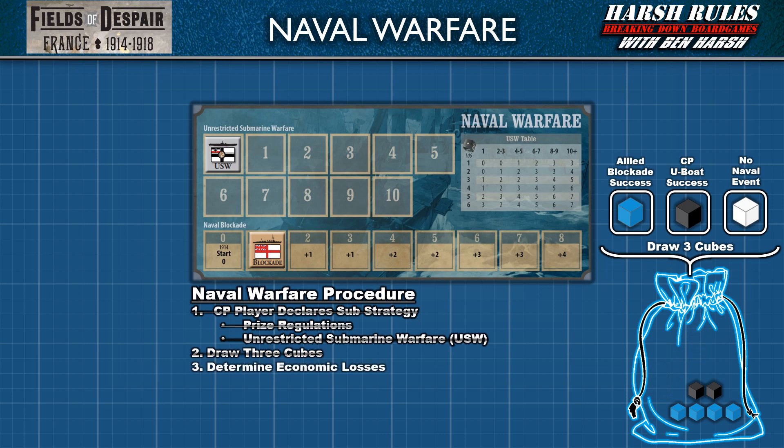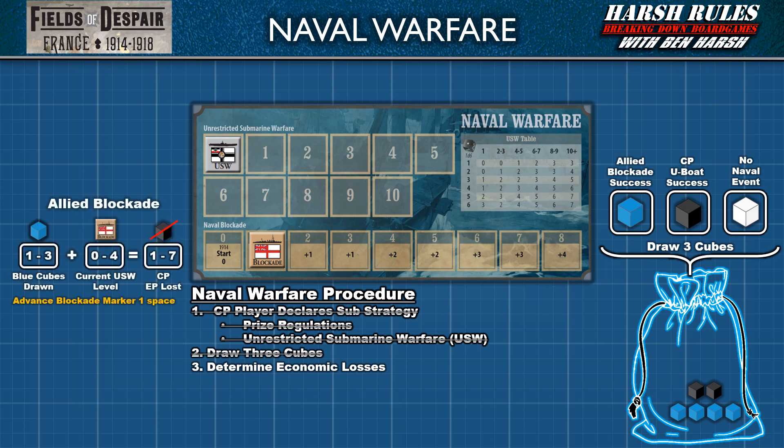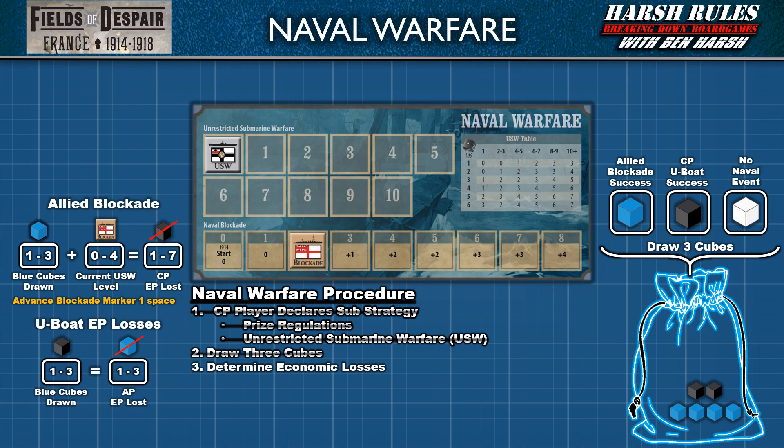In the next step, it's time to determine economic losses. A blue cube equals an Allied blockade success, a black cube a Central Powers U-boat success, and a white cube means no naval event occurred. With an Allied blockade success, each blue cube drawn means the Central Powers loses one economic point. The Allied player also gets to add the additional Central Powers penalty from the naval blockade track — whatever space the blockade marker is on, add the economic point penalty shown. Once penalties have been assessed, advance the blockade marker by one space. Then assess economic losses from black cubes drawn. For each black cube drawn, the Allied powers lose one economic point.